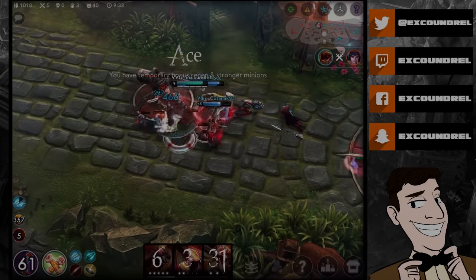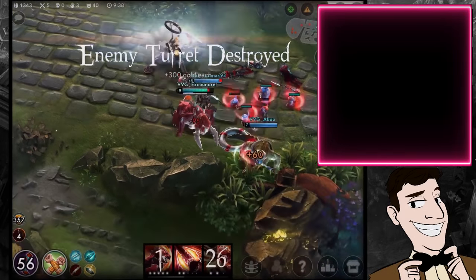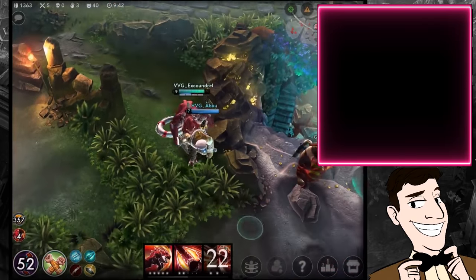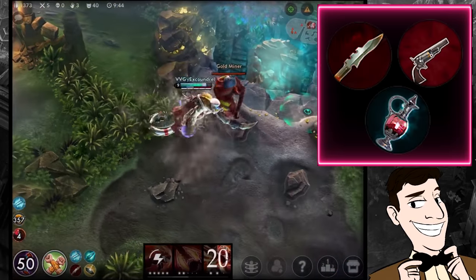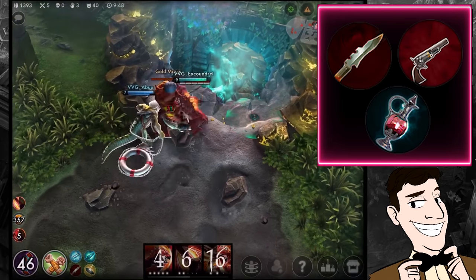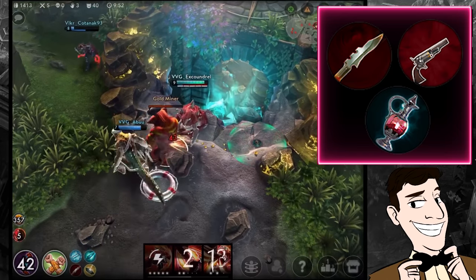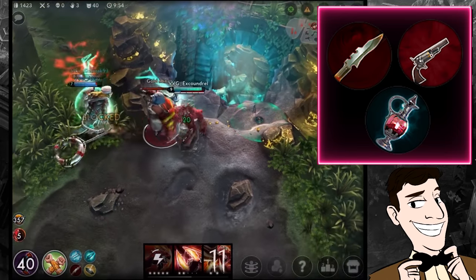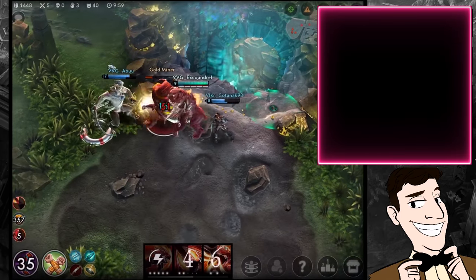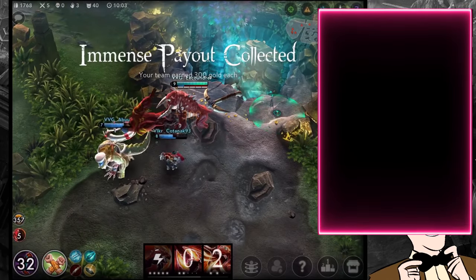For the weapon power build I start with the classic weapon blade, swift shooter, and halcyon potion. This synergizes nicely with the B ability early on, gives a bit of extra attack speed for jungle clear when B is on cooldown, and the attack speed from the swift shooter stacks well with the attack speed boost from Hangry.